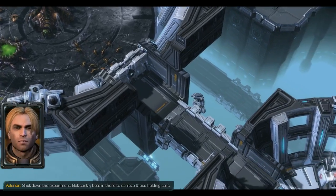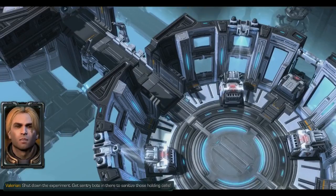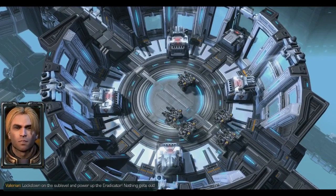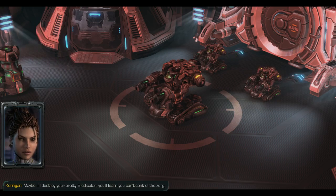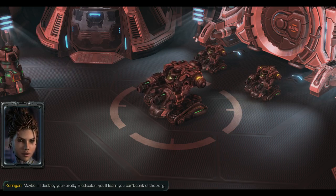Shut down the experiment. Get sentry bots in there to sanitize those holding cells. Lock down on the sublevel and power up the Eradicator. Nothing gets out! Maybe if I destroy your pretty Eradicator, you'll learn you can't control the Zerg.